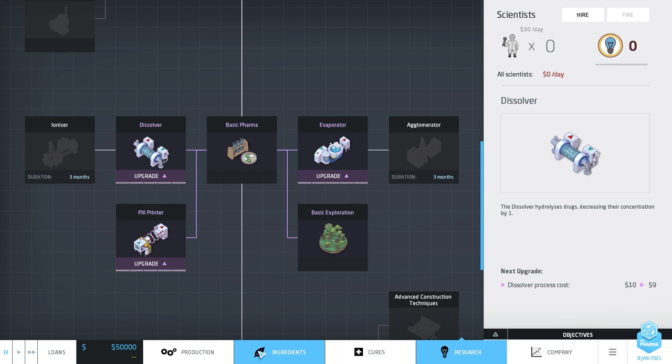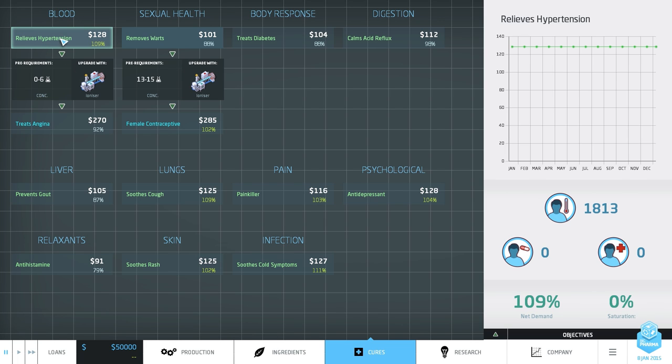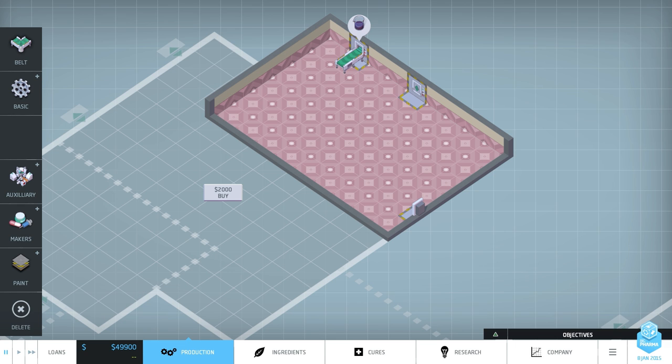Each particular ingredient, as we level them up, you can look at cures here. We have hypertension right here, and hypertension can upgrade into treats angina. We can increase this if we get it to the right requirements. The hypertension currently is between a nine and a 13 for its active range, and its current state looks like it's an eight overall. In order to get it to treat angina we need to bring it below six — so instead of raising the potency we need to decrease the potency on this one.